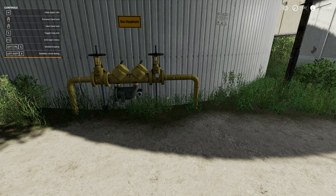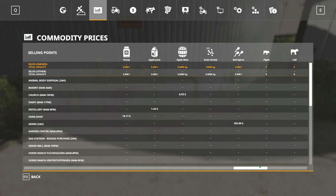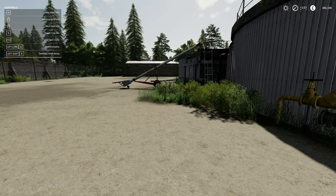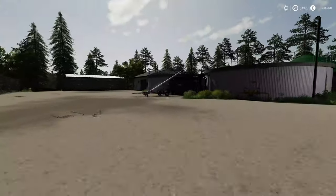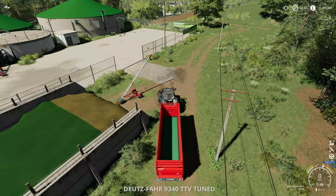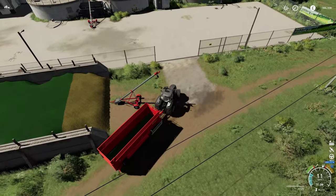Now in the menu it's in liters, so one liter of it equates to this much, which is a little bit better and we can relate to it more. The first thing we need to do is load this up and fill it. I've leased out two of these augers and I've got my trailer up here, so we're going to fill it up - pretty straightforward.